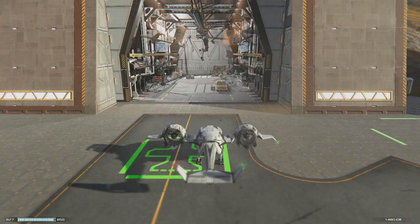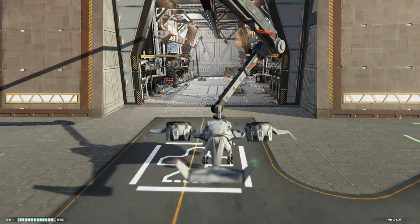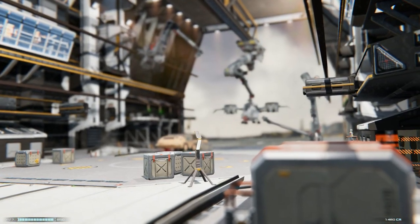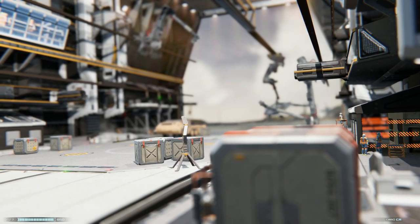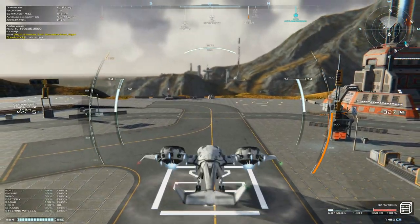Here's our hangar, where we can make upgrades, repair our vehicle — which will get damaged — and buy new ships. We're not going to upgrade right now as we don't have enough capital. Unrestricted takeoff granted — thank you ATC.